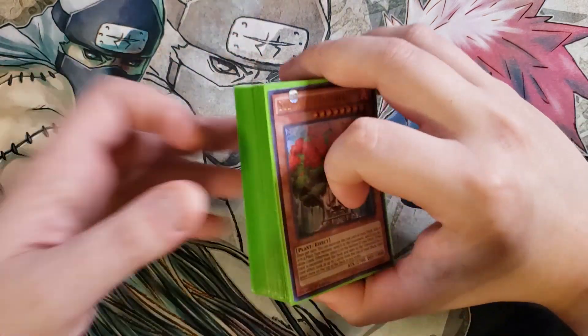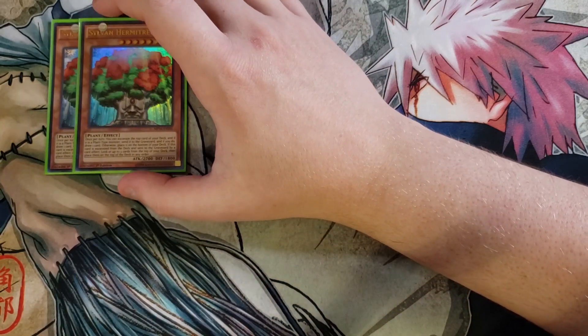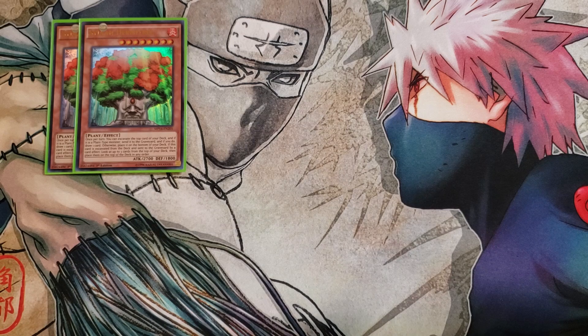So without further ado, let's get straight into this. First off, we're playing two copies of Hermitry. I bumped Hermitry down to two in this build because of all the other cards I wanted to include. It has a really neat effect that once per turn, you can excavate the top card of your deck — if it's a plant monster, send it to the graveyard and draw a card; otherwise, place it on the bottom. If this card is excavated and sent to the graveyard by a card effect, you get to look at the top three cards of your deck and place them back in any order, which is great so you know exactly what you'll hit with your next Sylvan monster.